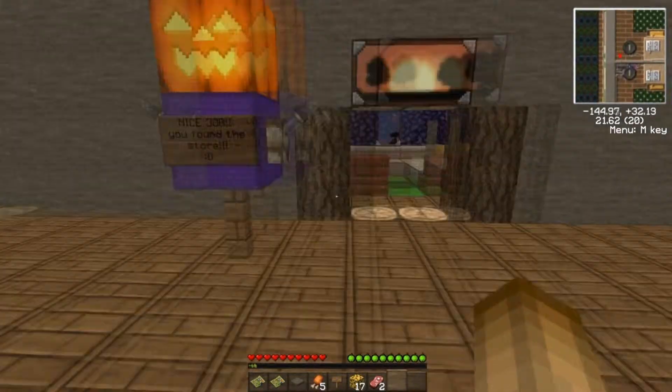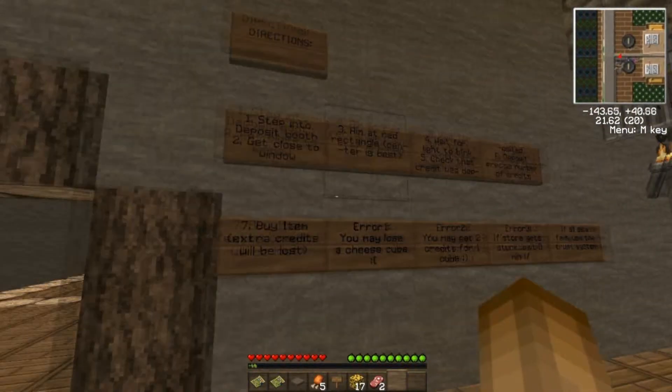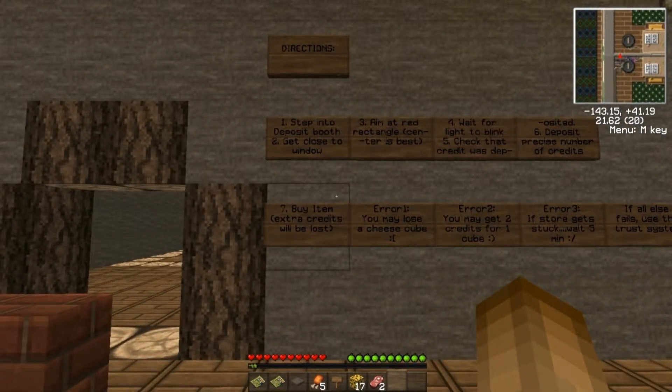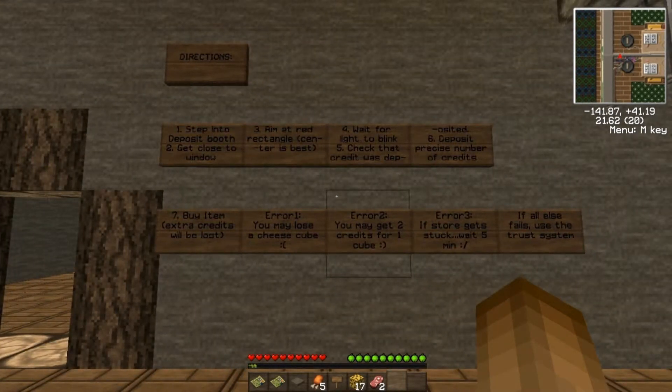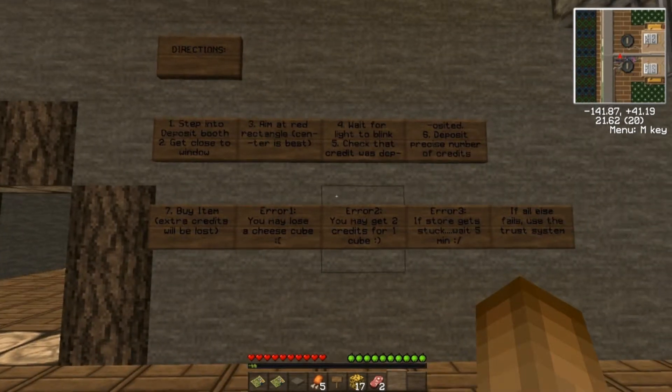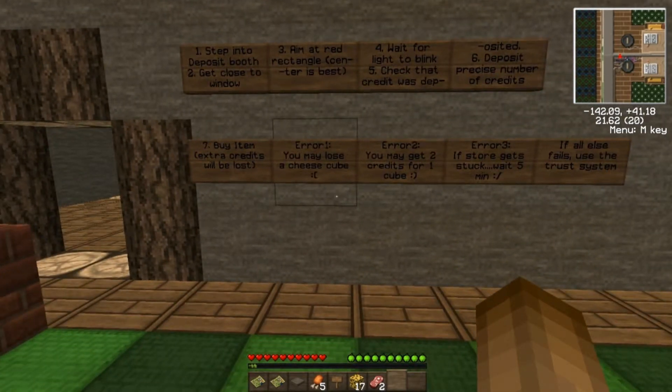Oh, what is this? I found the store. Does it sell anything? There's a little dude in here. Step into the deposit booth, get close to window, aim at the red rectangle, just wait for a light to blink, check the credit was deposited. Deposit a precise number of credits to buy an item. Extra credits will be lost. You may lose a cheese cube.